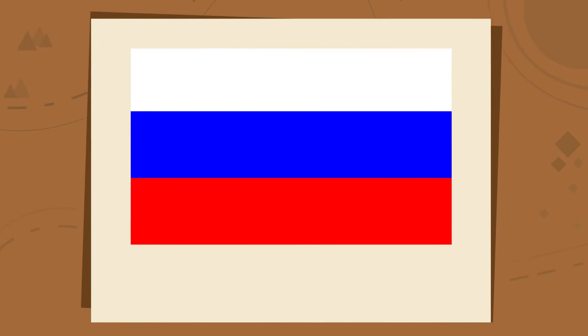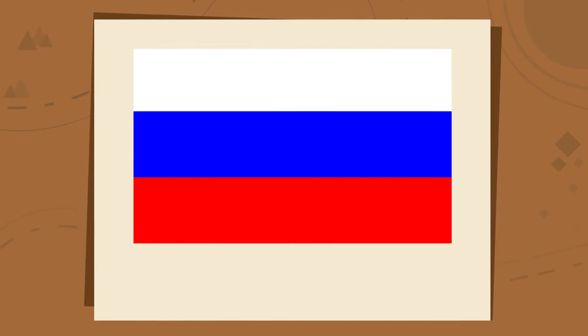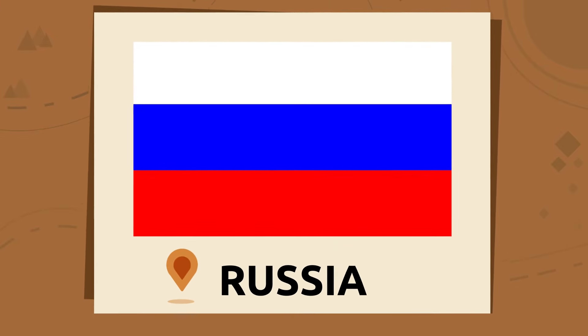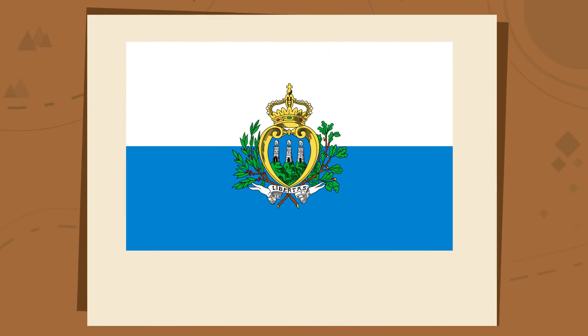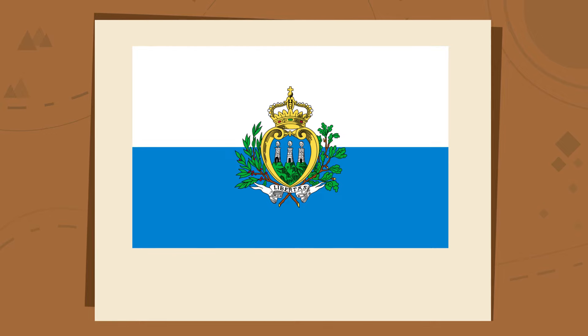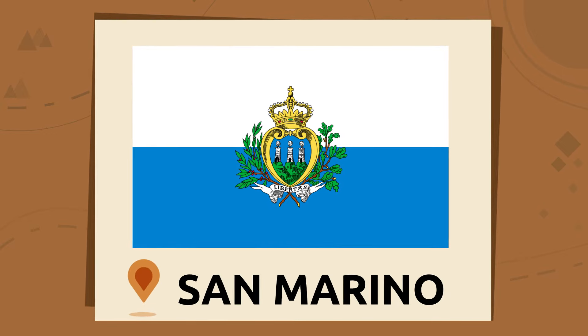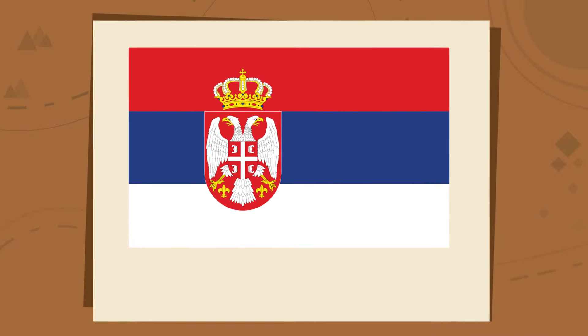This is the flag of the largest country in the world — white, blue, and red. The flag of Russia! A coat of arms surrounded by an oak and laurel wreath on two bands of white and sky blue colors — the flag of San Marino. San Marino!